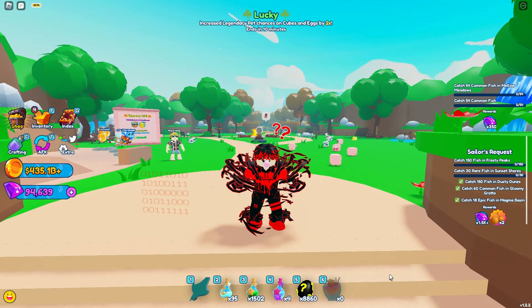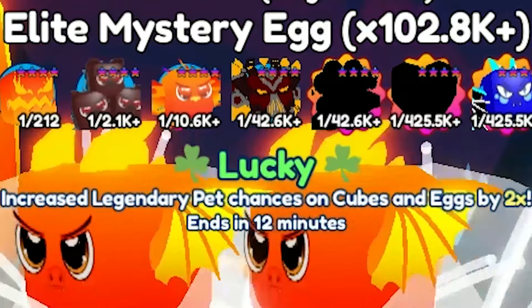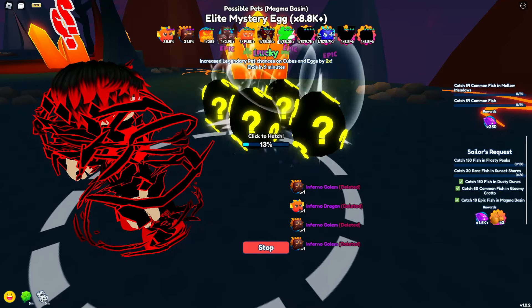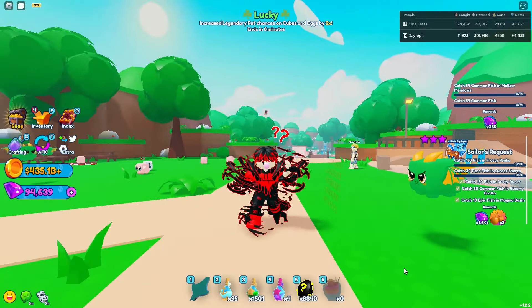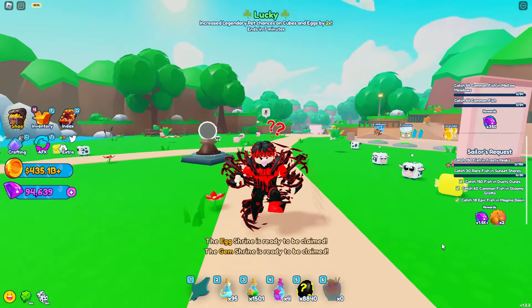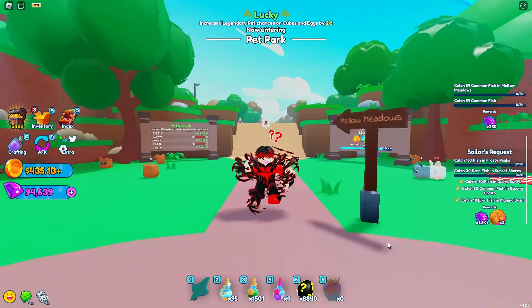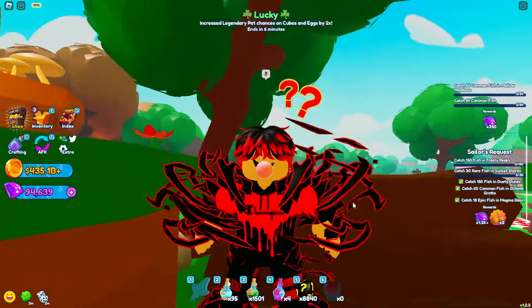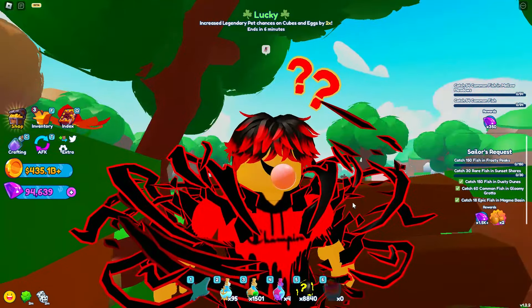Welcome back everyone! Today's mission is hatching lead mystery eggs for 48 hours — all these eggs for the new limited secret pets. After all this time of hatching, we have gotten all these secret pets, so make sure to stick around as we unveil all the secrets. And make sure to like, share, and subscribe because it helps a lot and means a lot to me.